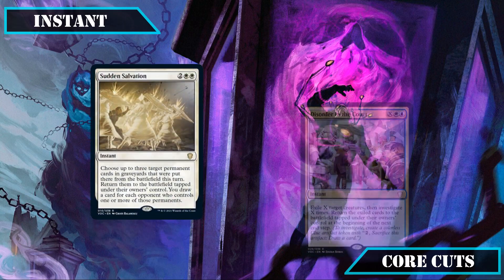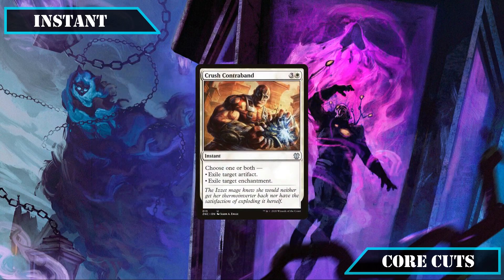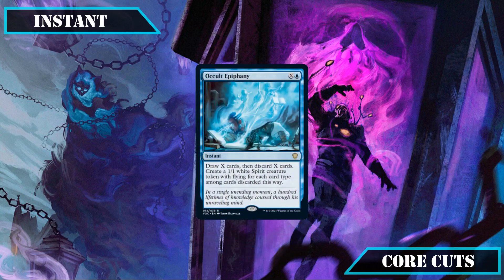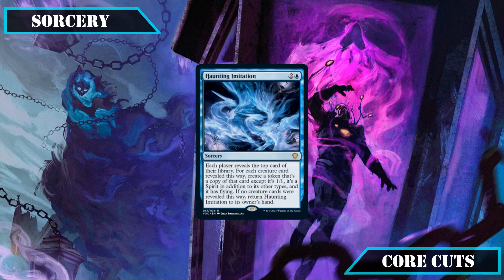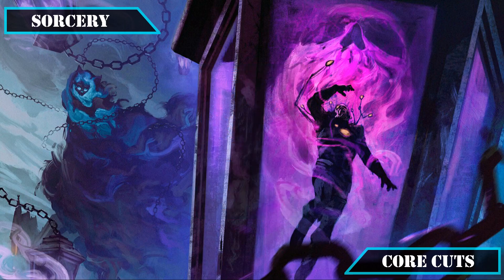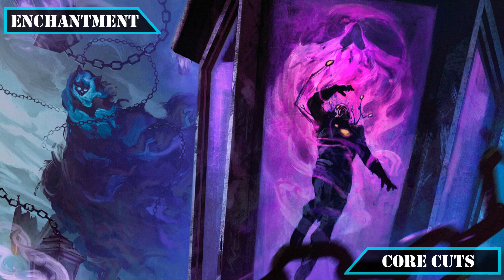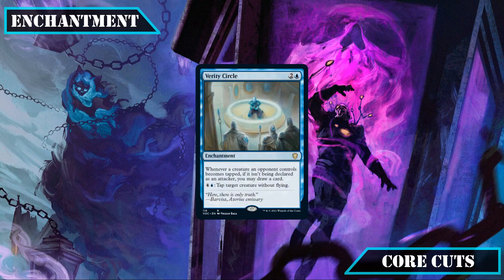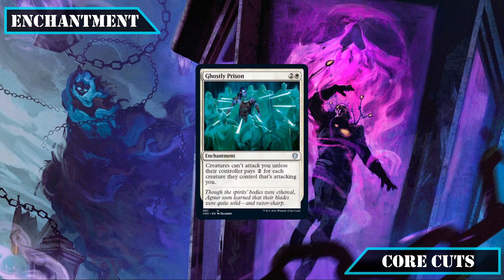Moving on to cut instants, Sudden Salvation and Disorder in the Court get cut since their protection is a bit too limited for our go-wide playstyle. Crush Contraband, a perfectly serviceable removal tool, ultimately got cut for cheaper disruption, and Occult Epiphany lost out due to our deck not being specced to take advantage of the graveyard setup it provides. For sorceries, Haunting Imitation was replaced for its potential to whiff, and Flood of Tears was cut for better board wipe options. Enchantment cuts include Verity Circle for lack of tap-down effects, Promise of Buniri for being too slow, and Ghostly Prison which would be great in a pillowfort deck but is only so-so here.